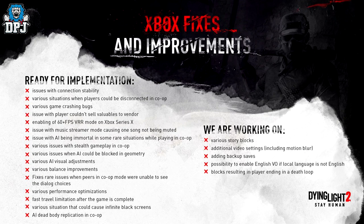On to the Xbox fixes and improvements — probably a lot of the same, but they've separated these into two different tweets so we'll go through them both. Ready for implementation: issues with connection stability, various situations when players could be disconnected in co-op, various game crashing bugs, issues with players not being able to sell valuables to vendors, enabling of 60-plus fps VRR mode on Xbox Series X, issues with music streamer mode causing one song not being muted, issues with AI being immortal in some rare situations while playing in co-op.